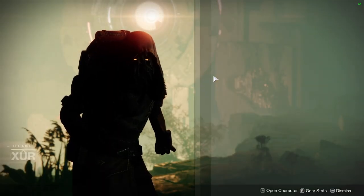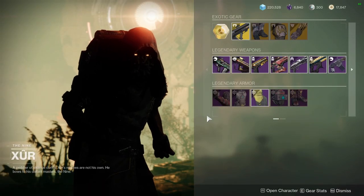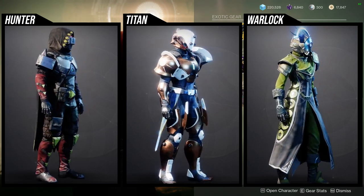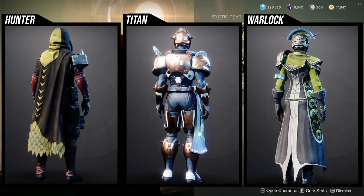Xur is in Watcher's Grave. He's currently selling the Crucible Trials of Osiris Mercury armor, if I remember correctly. This armor is pretty cool in certain spots.